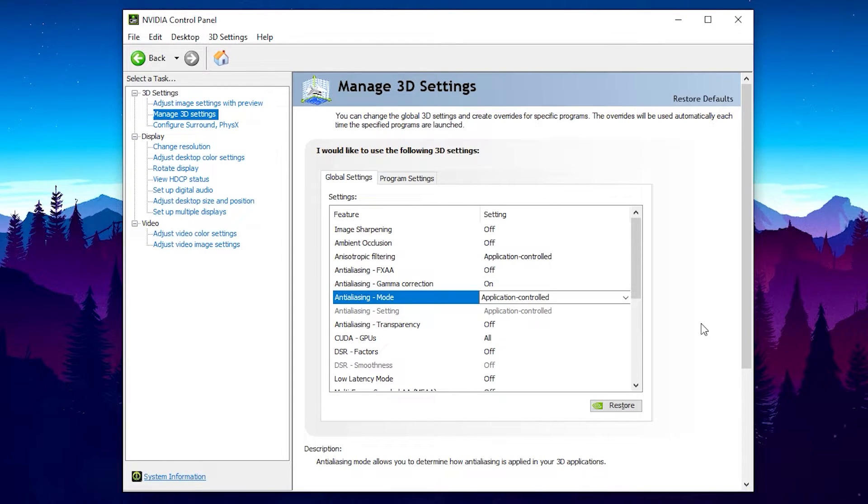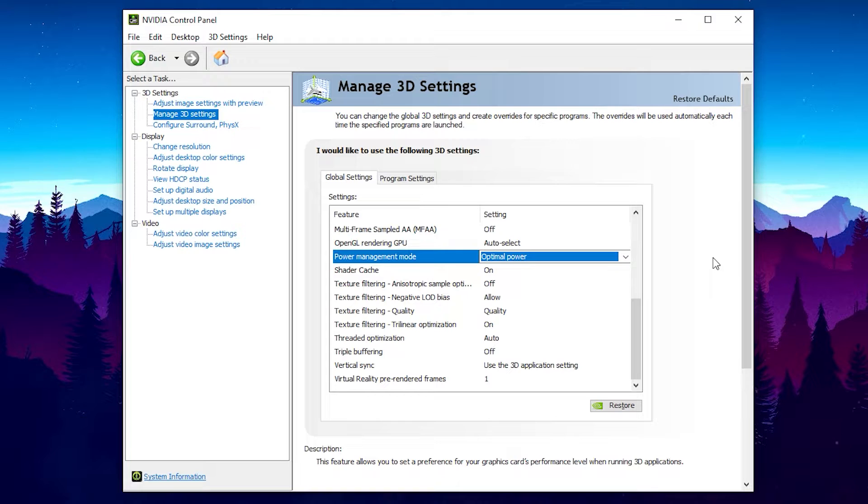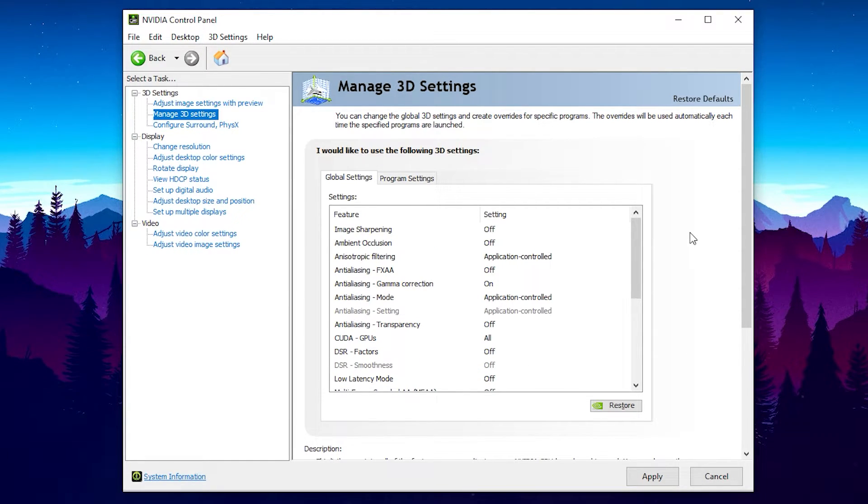Setting things to Application Controlled is smart because then you can go to CSGO and actually set your settings in-game, which will then have more effect on the graphics card. If you didn't know, setting settings in-game might not even do anything if you have your graphics card forcing certain texturing and filtering settings here. Go ahead and copy what you see on my screen — I'll scroll down so you can see the rest. Just pause the video to copy what I have. These are going to be some of the best settings to use. For things like Power Management Mode, I set it to Prefer Maximum Performance to push as much performance out of my GPU as possible. If you are on a laptop and keep it plugged in while playing, I'd recommend setting this to Prefer Maximum Performance as well — otherwise your battery will die in about 15-20 minutes.